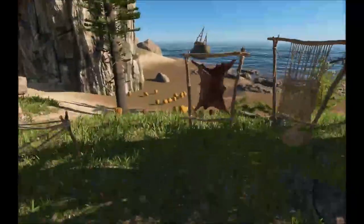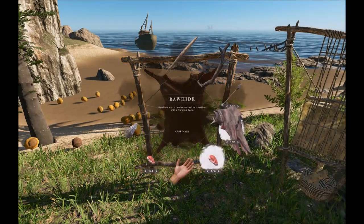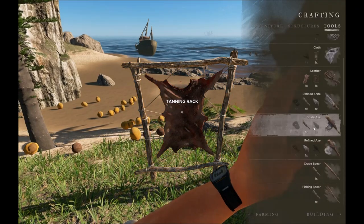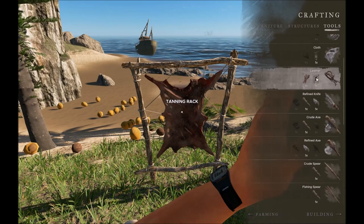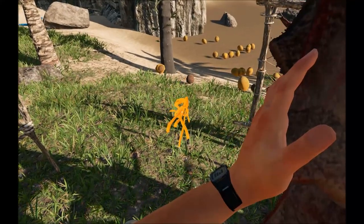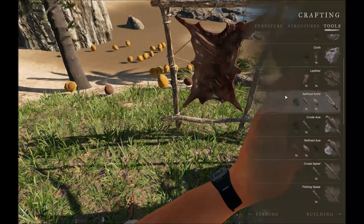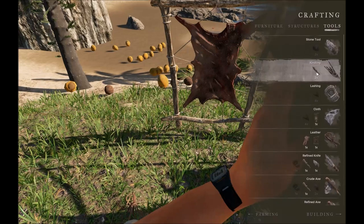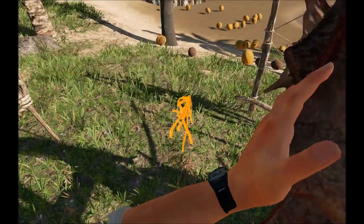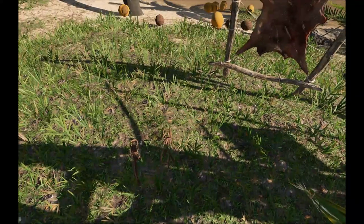Go back near the tanning rack — I've got two rawhide from the boar we killed. Open the crafting menu, go to Tools, and choose leather. You don't actually have to select the tanning rack itself. You'll see the outline and click the left mouse button to create it. One neat thing is that items you craft repeatedly seem to float right to the top of the menu. Now we've got two leather.